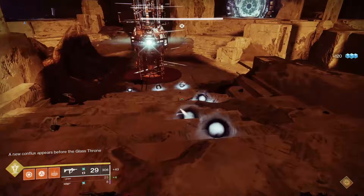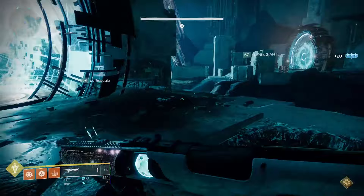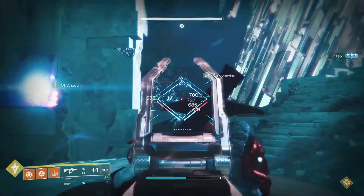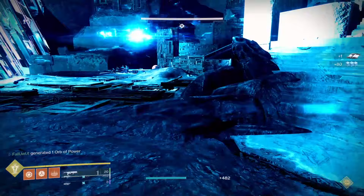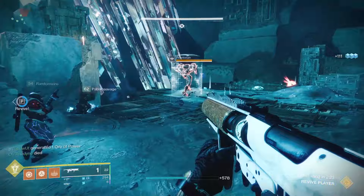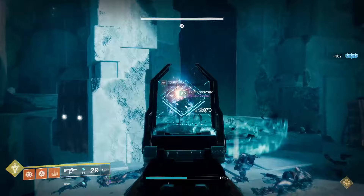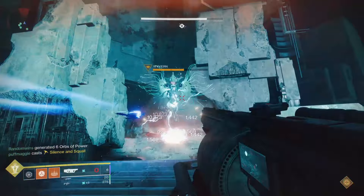After defending both Confluxes and killing several Minotaurs, you'll see text on your HUD that reads 'A new Conflux appears before the Glass Throne.' At this point, everyone head back through the teleporter to the boss room — now you'll only need to defend just the one Conflux that's front and center at the bottom of the giant staircase. A lot of Vex will show up, kill them all. Shielded Minotaurs will show up as well, but just whack them down with the relic. When enough time has passed, encounter over. Any part of the raid that requires you to defend a Conflux is easy mode with Witherhoard, especially with Breach and Clear which makes quick work of the Wyverns and Gatekeepers. Any grenade launcher with blinding grenades will help a lot, and remember to bring something to stun overload champions for anyone defending plates.